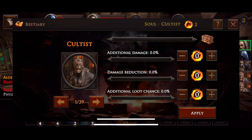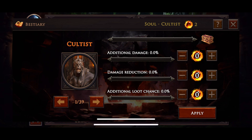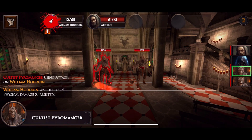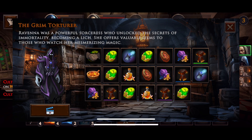There's a bestiary where, using special orbs, you can modify certain attributes of certain monsters. For example, I set the cultist to give additional loot chances. It's a neat feature to customize difficulty a bit. However, there's one feature I really don't like — you can watch ads every day to get items.